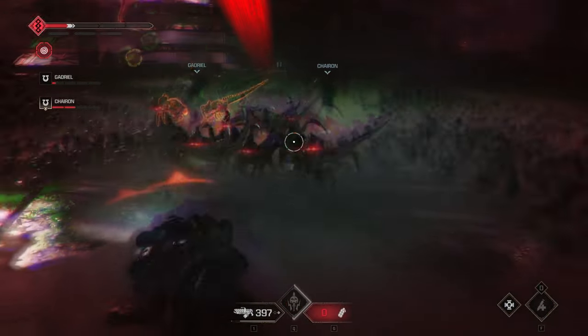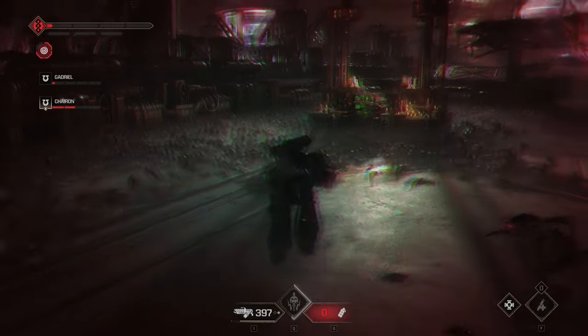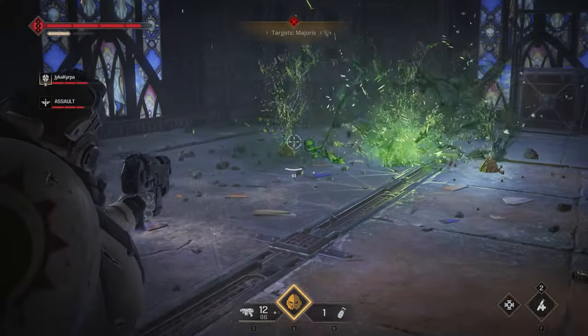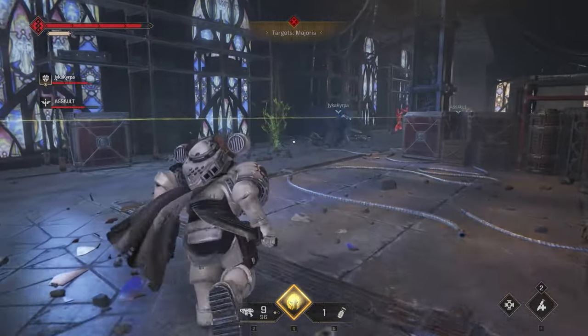Something else you want to keep track of is the status effect buildup. A lot of enemies can either toxify you or put you in an LSD trip — these are obviously debuffs you should try to avoid. Finally, while fighting terminates, you can destroy the green barbed wire-looking obstacles that the snipers dropped, for the purposes of obviously not getting debuffed.